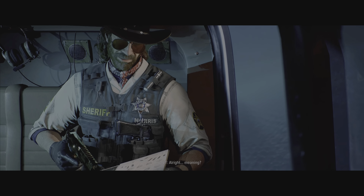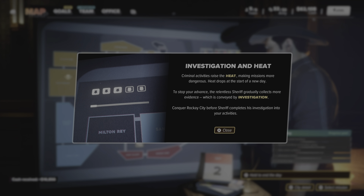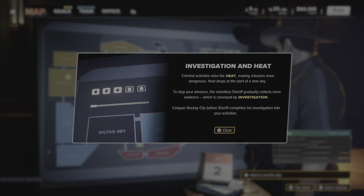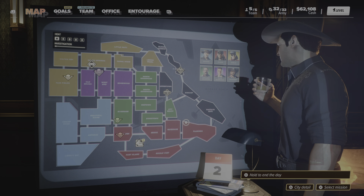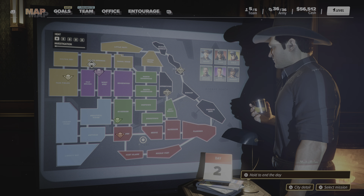Day two. Investigation and heat — criminal activities raise the heat, making missions more dangerous. Heat drops at the start of a new day. The sheriff gradually collects more evidence, shown by the investigation meter. Conquer Rokeby City before the sheriff completes his investigation into your activities. We don't want Chuck Norris on our ass. Got a trophy — once free. Fire soldiers, fire soldiers. You can end the day whenever you want.